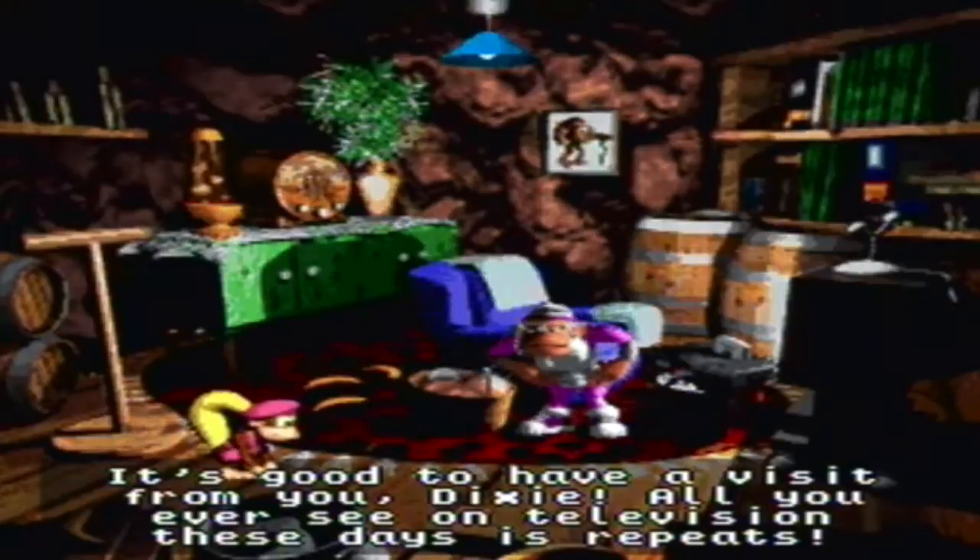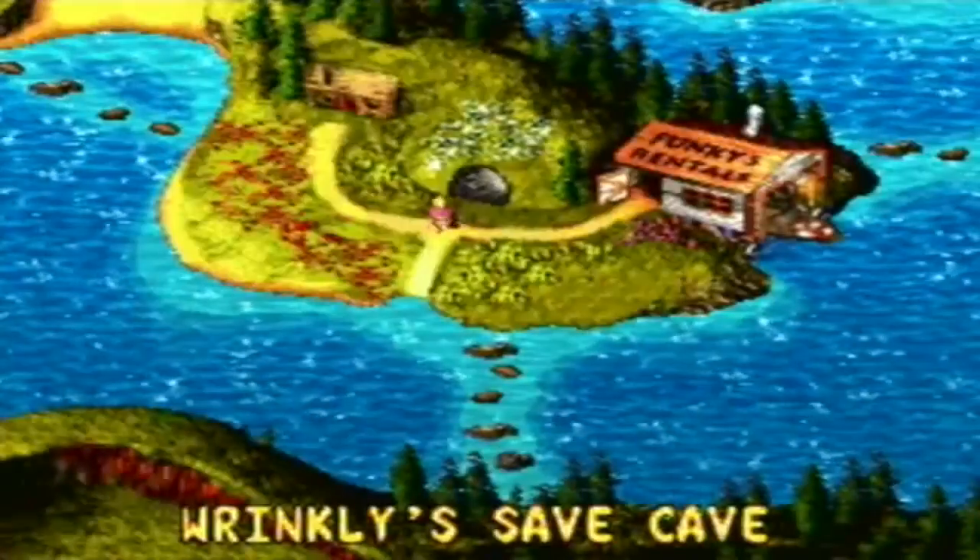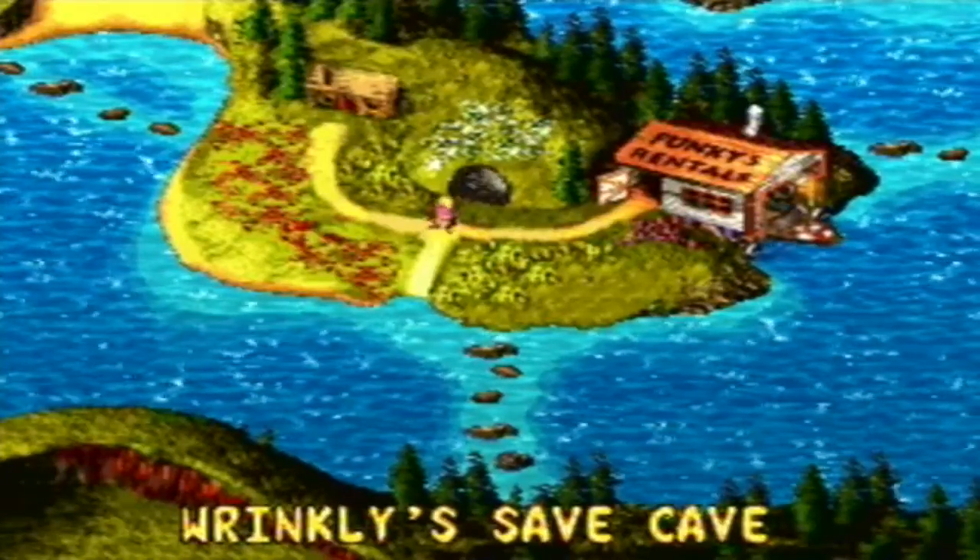Those items will cause things to happen on the overworld. She has a Nintendo 64 in the background there. Donkey Kong Country 3 has a really, really, really cool overworld. When you're on the water, it's pretty much free roaming — you can go wherever you want.